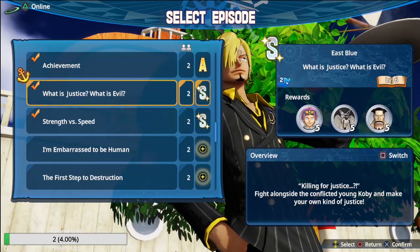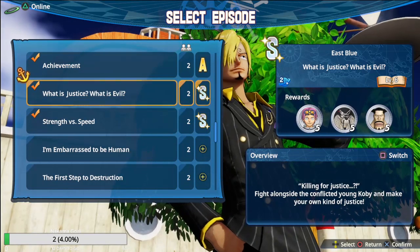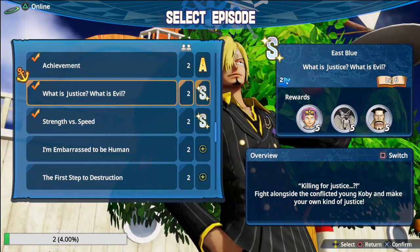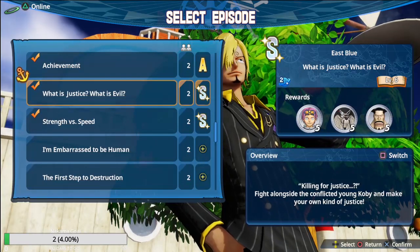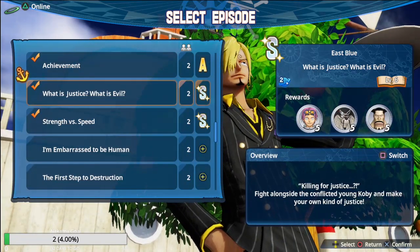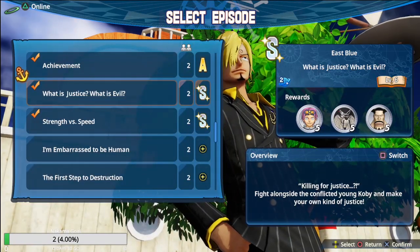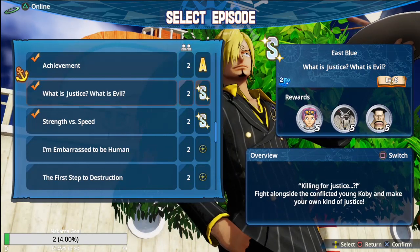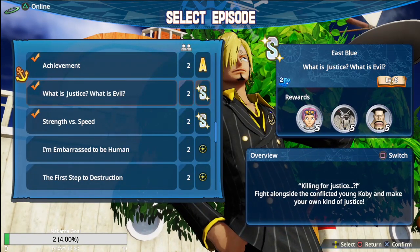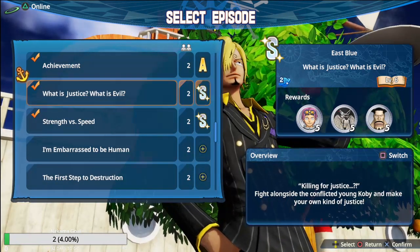It's simple - just do this mission and you unlock the rest. Make sure you complete story mode too, just to point that out, because you have to unlock Kata Kuri first to get his stuff. Then come over here, and if you haven't touched the treasure log yet and you're just trying to grind out Kata Kuri, make sure you do 'What is Justice, What is Evil' first.